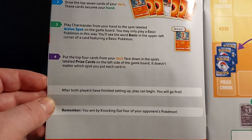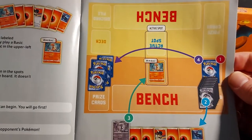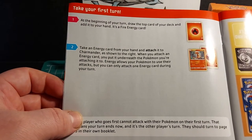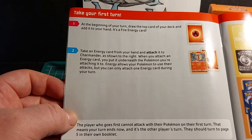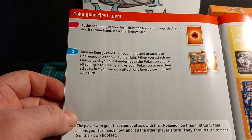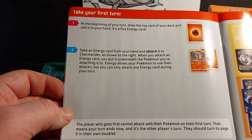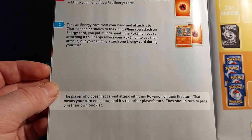After both players have finished setting up, play can begin — you will go first. Remember, you win by knocking out four of your opponent's Pokemon. Your first turn: at the beginning of your turn, draw the top card of your deck and add it to your hand — it's a fire energy card. Take an energy card from your hand and attach it to Charmander. When you attach an energy card, you put it underneath the Pokemon. Energy allows your Pokemon to use their attacks, but you can only attach one energy card per turn. The player who goes first cannot attack on their first turn, so your turn ends now.